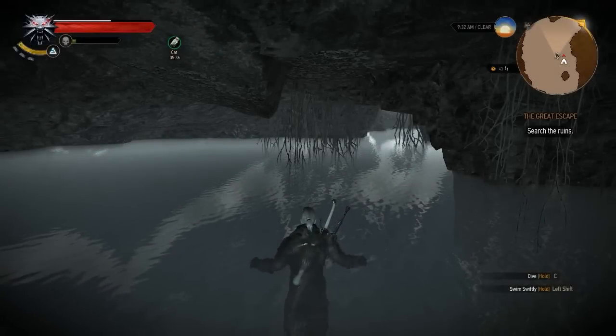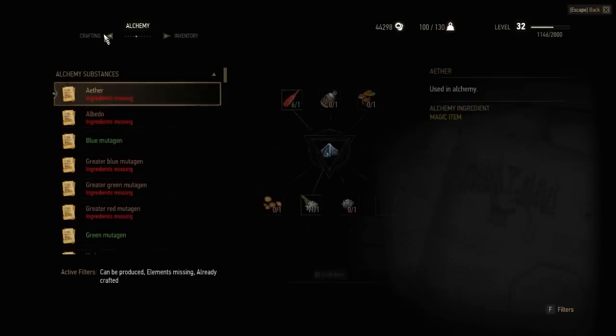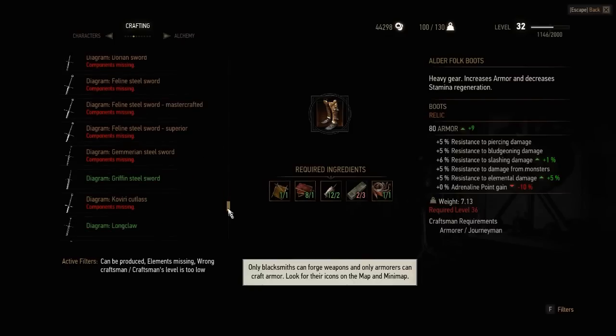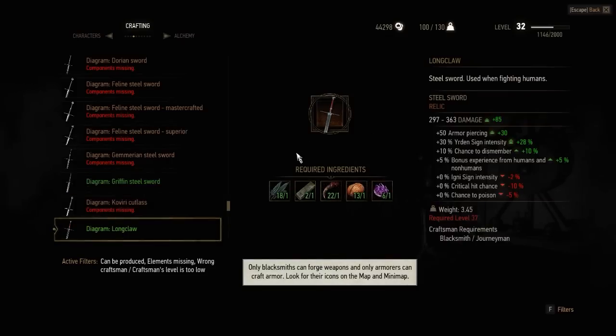Welcome back guys, LastNoMeal here playing the video tutorial. I'm going to show you where to find an awesome steel sword diagram called Longclaw. Now Longclaw is one of the most powerful swords in the game, and you can probably find a less powerful version if you finish a missing son contract.